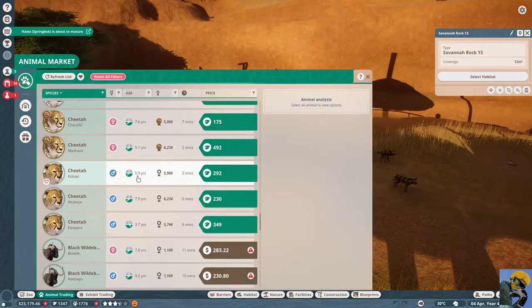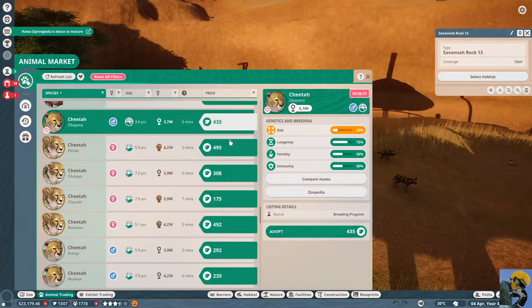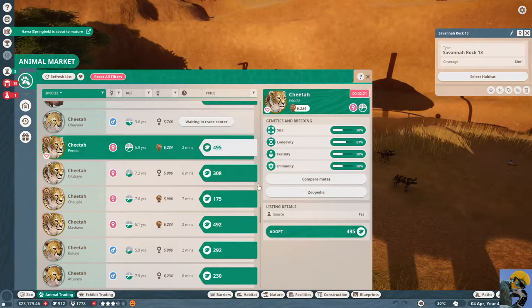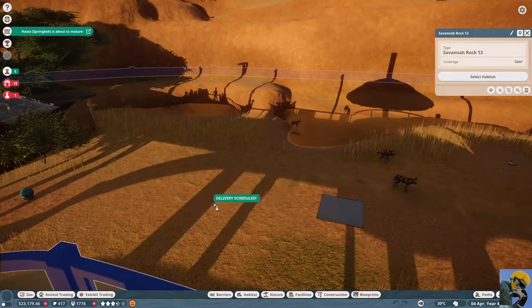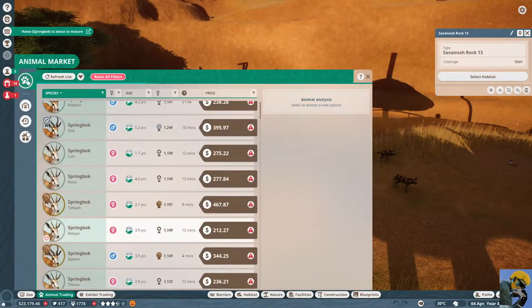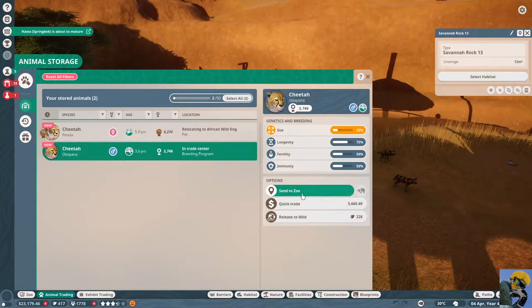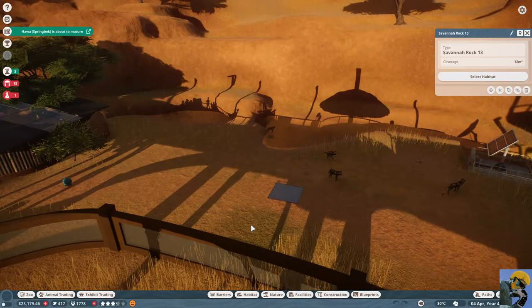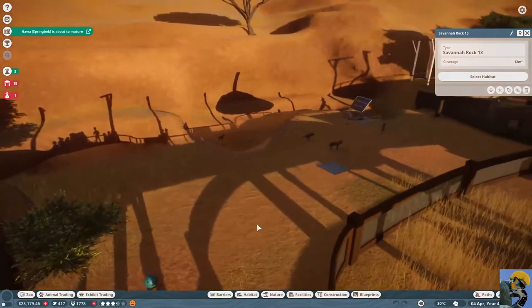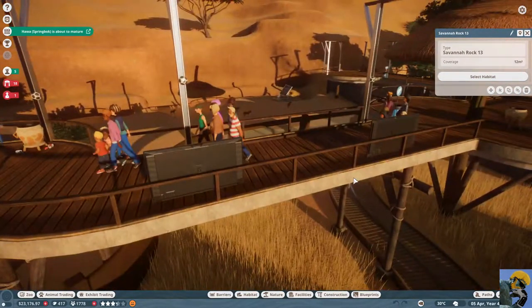Let's get this cheetah, adopt it, and then this cheetah, adopt it. I'm going to send it to the zoo and just dump it in here, and then send this guy to the zoo here and just see what happens. It's probably going to be bedlam, but I'm curious.